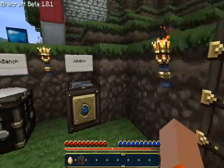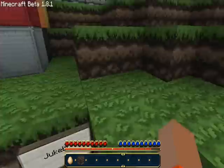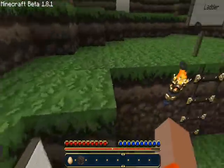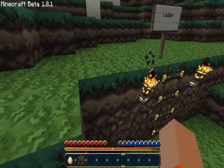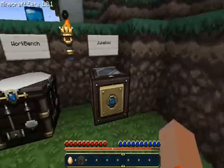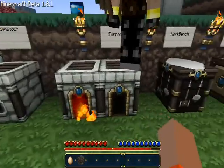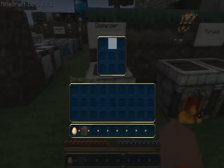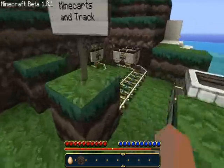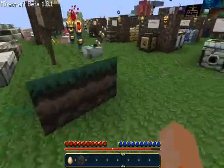Here you have the ladder. Here's how it looks fancy, just so you can understand how it looks, because it kind of lags while I'm recording. So here's the ladder, the jukebox, the workbench, the furnace — nice UI. Here's the dispenser, the mine cart on track, powered rail off, detector rail, powered rail on.